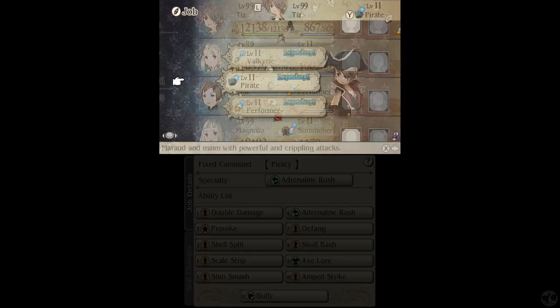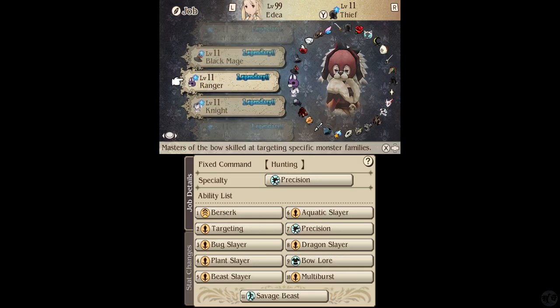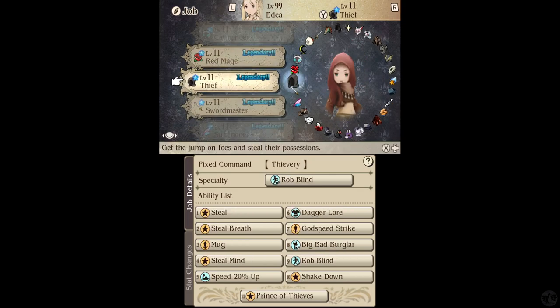So yeah, we unlocked all the uniforms. All the jobs have level 11s now. Overall they don't seem all that amazing. The one I probably like the most is the Thief, because the Thief job gives you Prince of Thieves, which states that you have a 25% chance of stealing a super rare item. I have no idea how practical that is, or if it will even do anything, but I thought maybe we could steal something really nice with this.